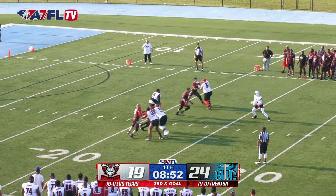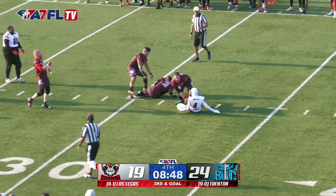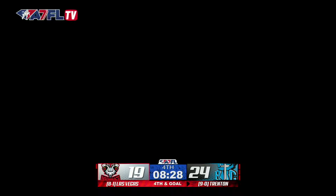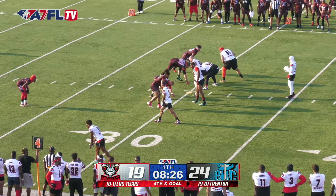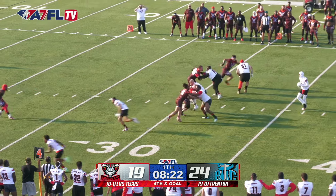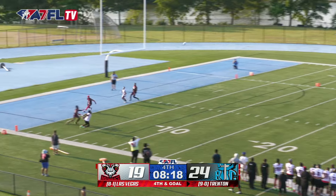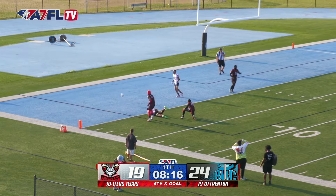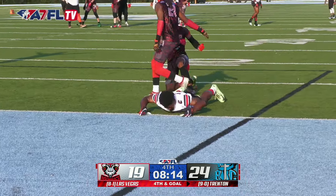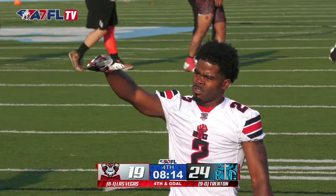Codrington on third down — great blocks, has time, now has a ton of pressure, and he will be brought down. He's sacked. Is it not more advantageous to throw it out of bounds inside the five-yard line and force the Insomniacs to drive 95 yards? Sterry Codrington to the end zone — Worthy tips it up, and it will be a turnover again. Back-to-back turnovers for the BIC.